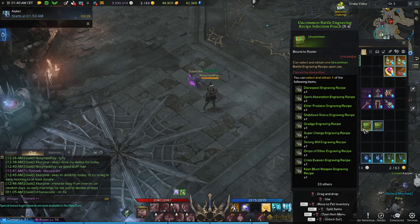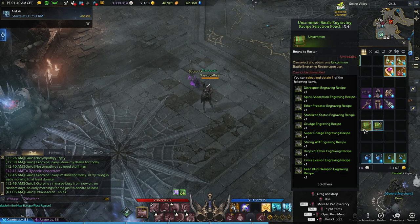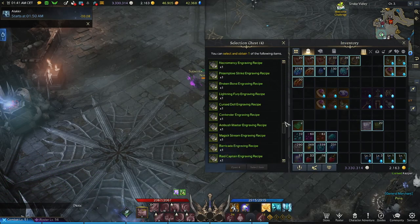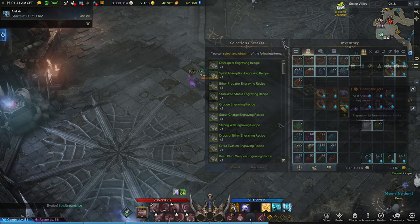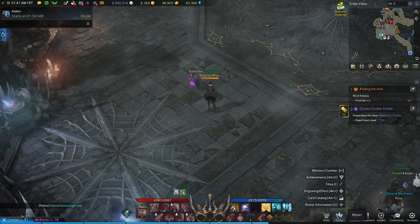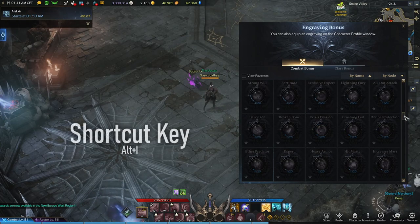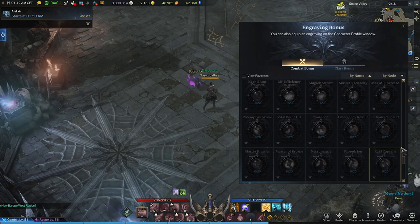Once you obtain engravings in either the form of a chest or a pouch, leave it in your inventory or pop it in your storage until you feel comfortable opening them — do not rush this. To locate your engravings, select your roster then open up your engraving effects tab to browse and see what you currently do or do not own.